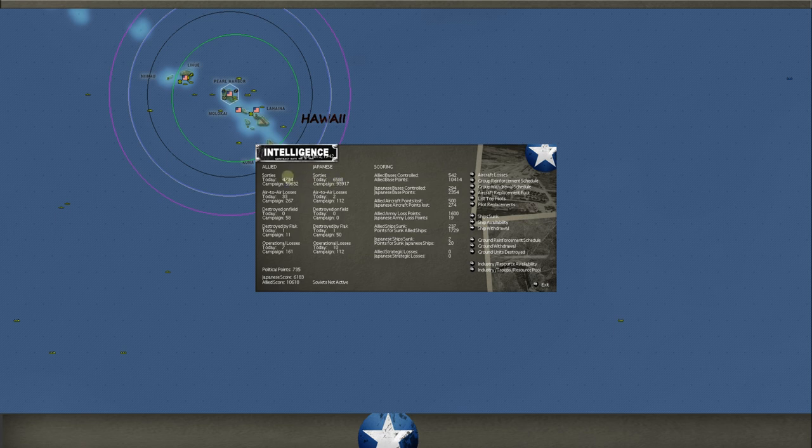Ludrick is running about 1.3 to 1.4 times as many sorties as we are today. That's one thing you'll notice when you play a human player as opposed to the AI - human players use their air much more effectively, whether it be bombing in China or using the Kido Butai to move around and really wreck things. He's run about 93,000 sorties total; we've run about 59,000. He's running a lot of air, and for good reason.